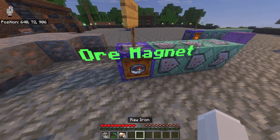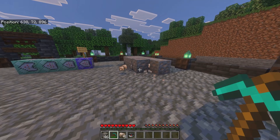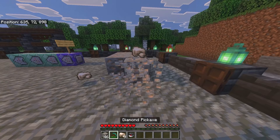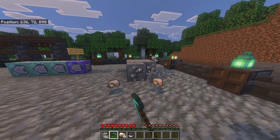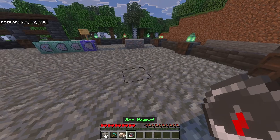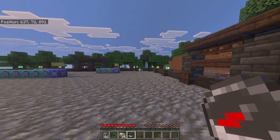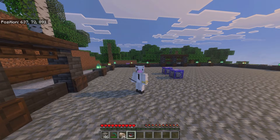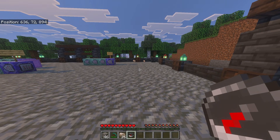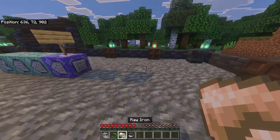Let me grab the Ore Magnet really quick. As you can see, when I still mine it nothing happens. But when I switch to the Ore Magnet, everything is going to be teleported to me and it's going to make a sound effect. I'm going to mine all this iron ore. And let's say there's so much that you don't want to run and pick it up. You could actually go like this and it'll give it all to you right there. The Ore Magnet just worked and it's very simple. You can actually change how far the Ore Magnet works from. I think it's within six or 10 blocks — it teleports to you and makes a sound effect.